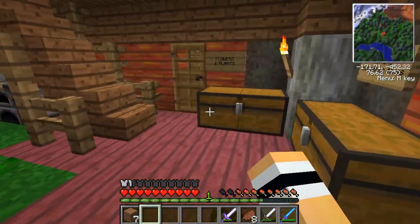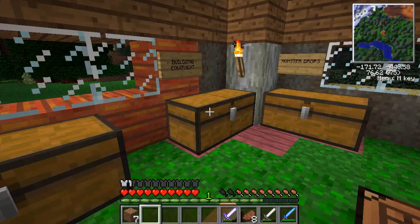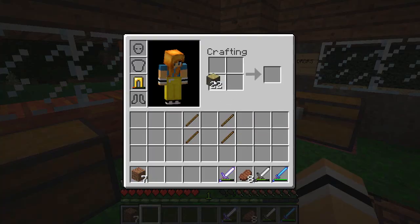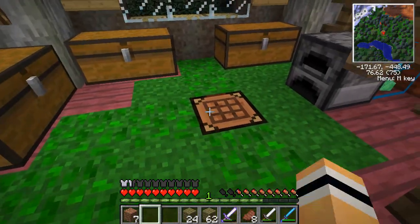Oh, that's right — I had to make a fence gate for my horse spot. That's down here. I need four sticks and let's use that — like that, I think. Okay, that's done.